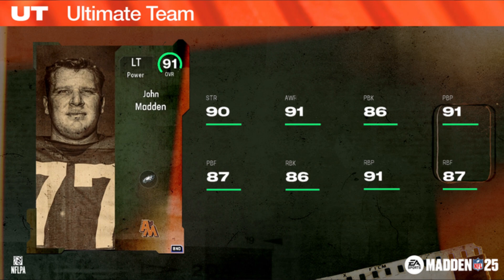At 91 overall, this Madden card looks absolute fire. You'll also get all 32 NFL team cams once you fully upgrade him. John Madden clocks in with 90 strength, 91 awareness, 86 pass block, and 86 run block — not a bad card for a free 91 overall with all 32 team cams.